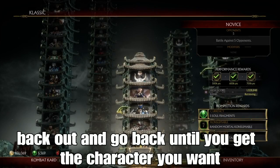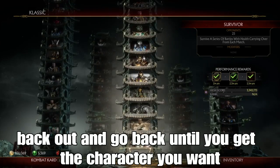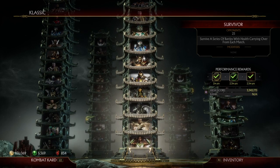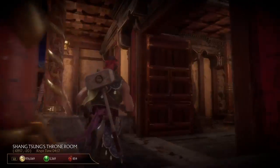Once you're done with one character, you go back to classic tower and keep looking for a different character — it will eventually change. Now that I've shown you guys how to do it, I'm gonna go back to the crypt and open up all the chests in the secret room and show you guys what I get.